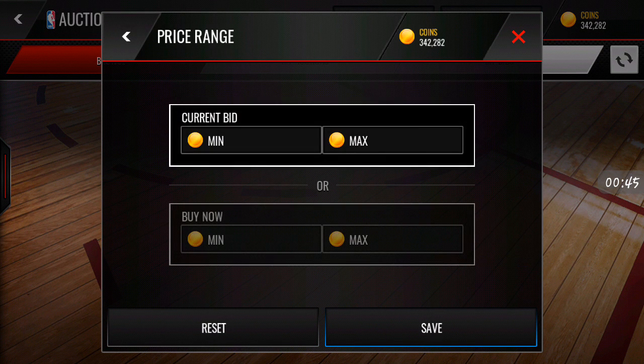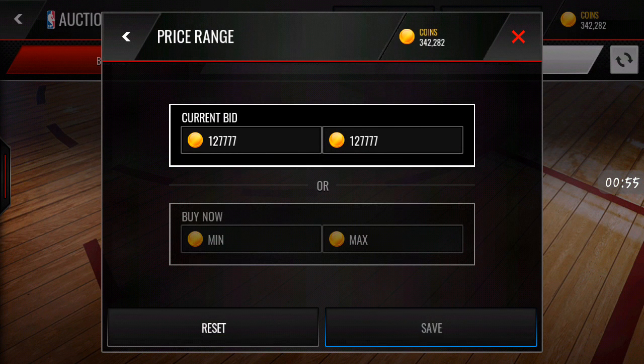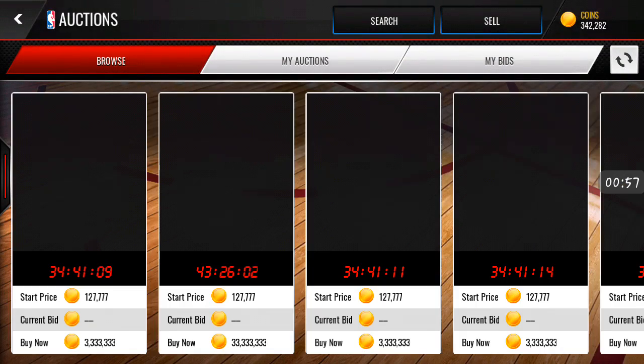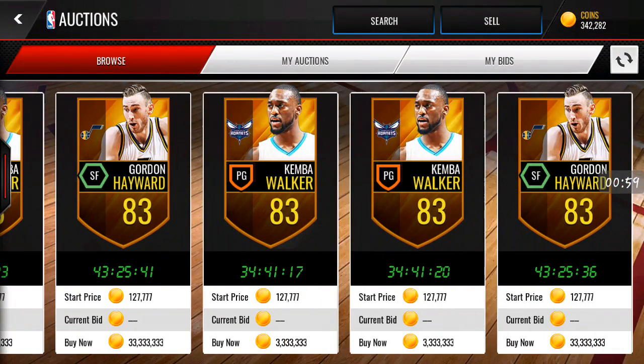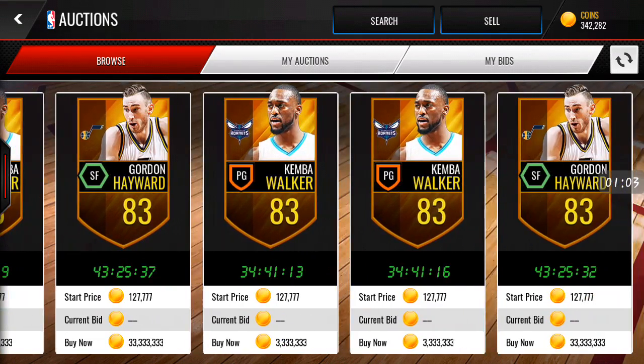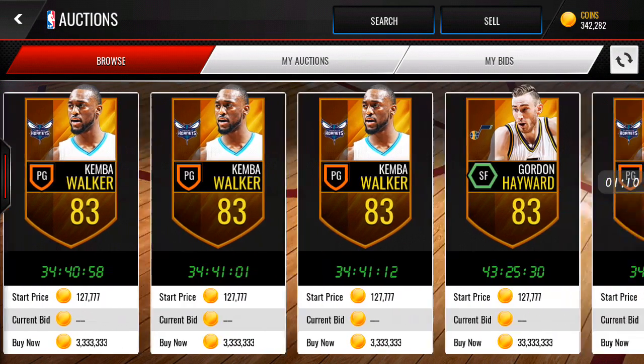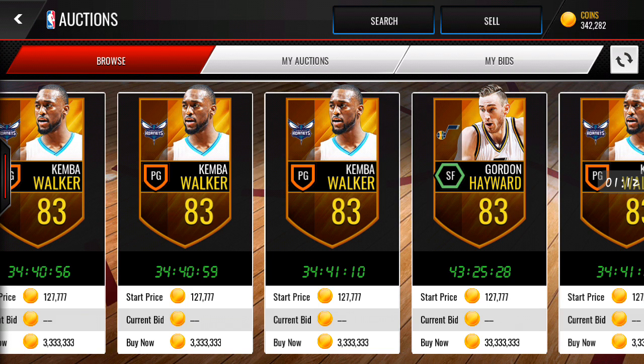The filter you want to put in is right here — it's one, two, seven, seven, seven, seven, seven. So you put in one, two, and four sevens, then save search. These numbers — the most common number that appears is the server that you're on. The server I'm on is server three.